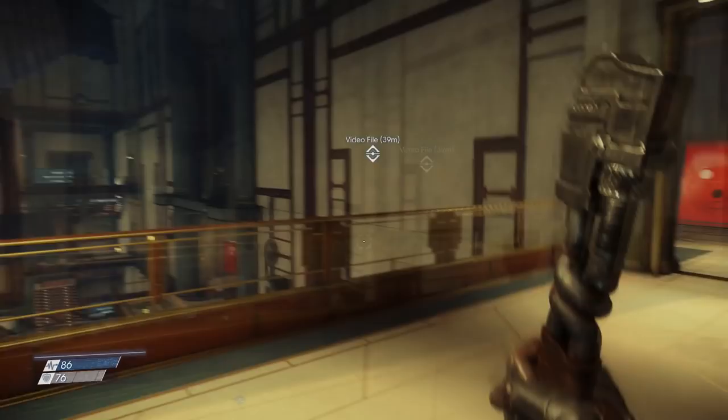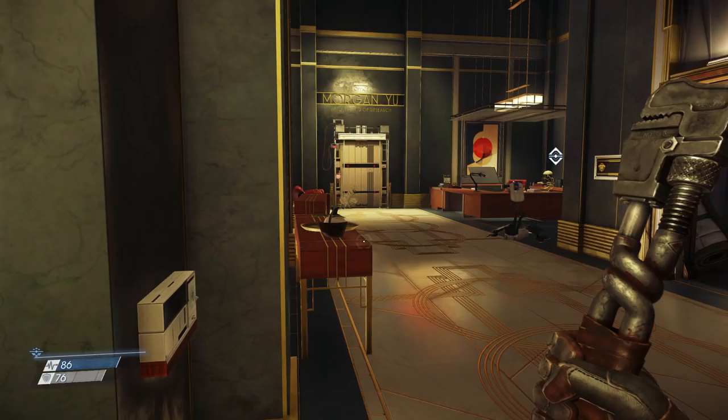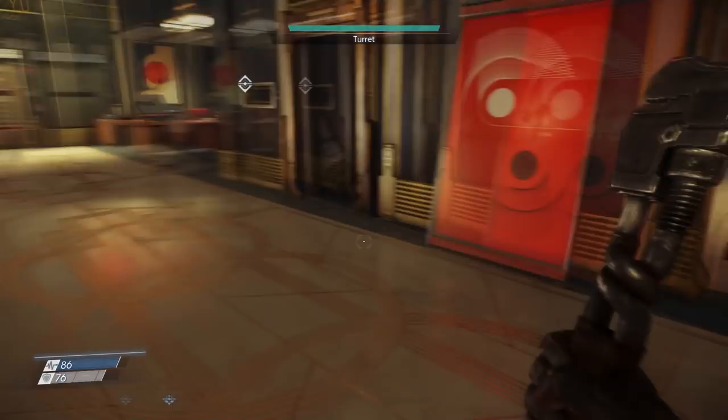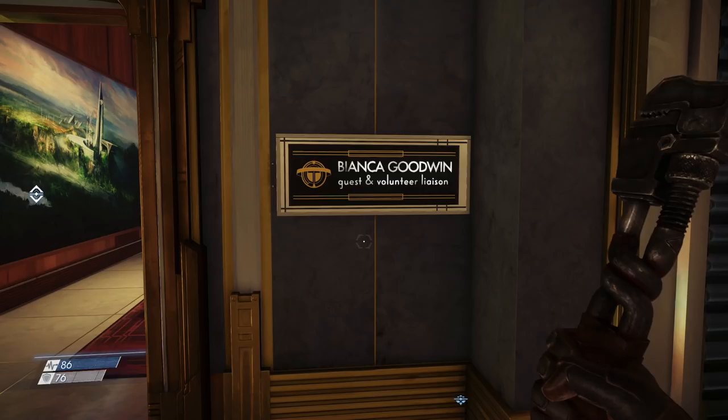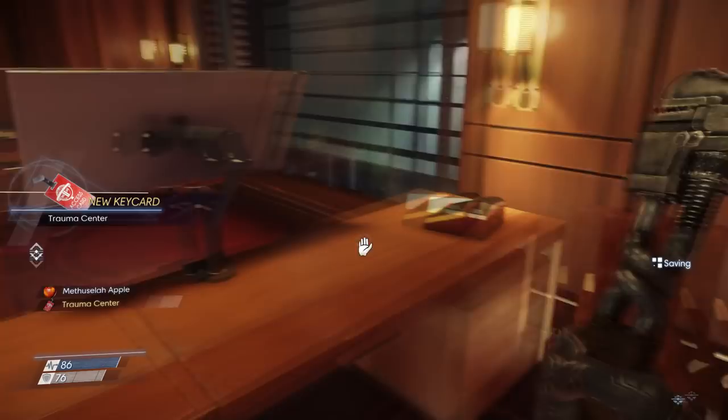Let's go this way into the executive offices. There's another turret — I'm just walking around here like there's not a thing in the world to be afraid of, but I will admit that seeing that turret there makes me feel a little better. Bianca Goodwin, guest and volunteer liaison. Beautiful painting. I'm going to take that apple. Trauma Center — ha! Got the Trauma Center key card!